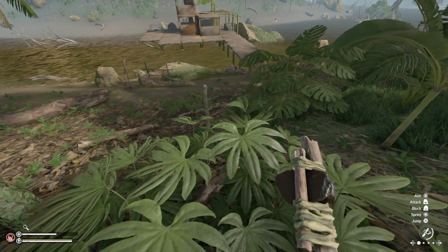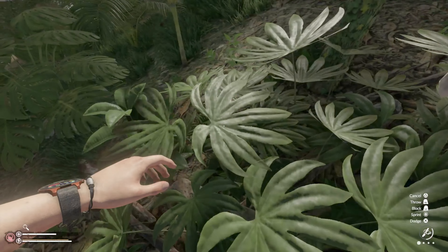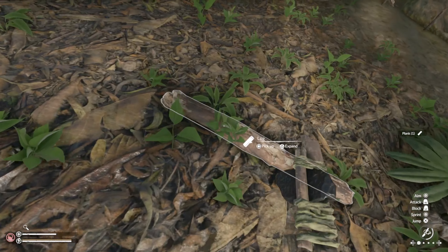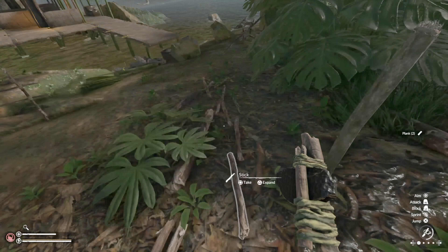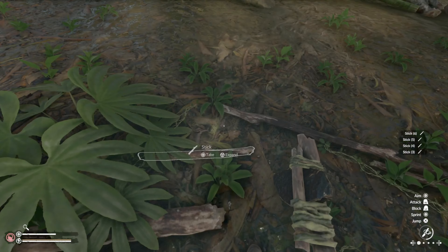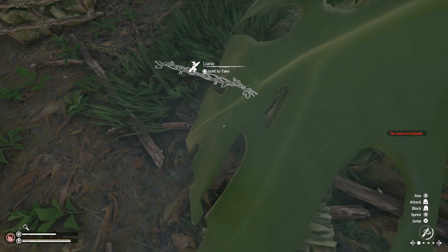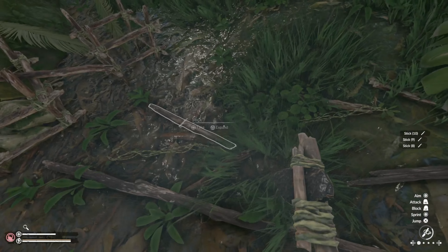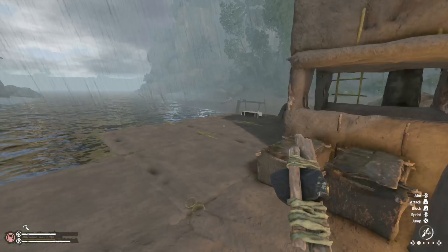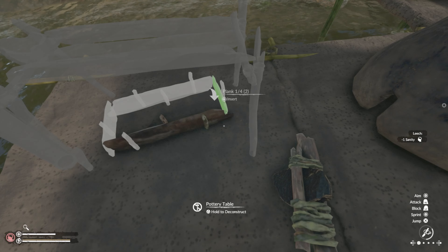That's four logs, so that's four planks. Let's clean up some of this stuff. Take those planks and we need a bunch more sticks. I think I'm full on rope. All right, let's go drop this stuff off. That's why I love building here at the fishing camp - all that bamboo on that side and all that wood on that side, so I just build right in the center. Works out pretty well.